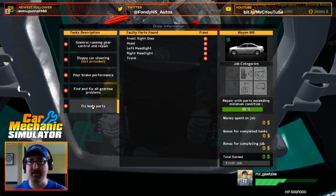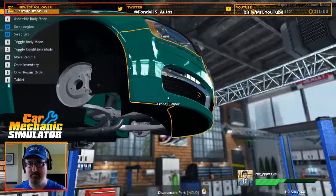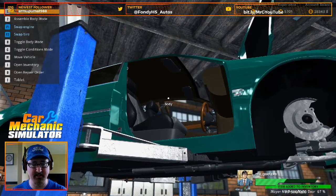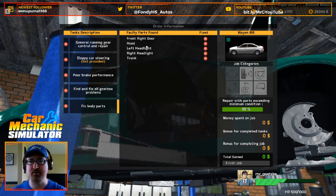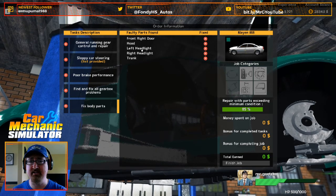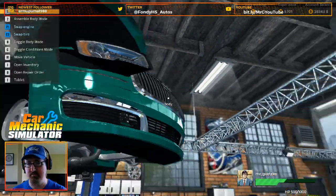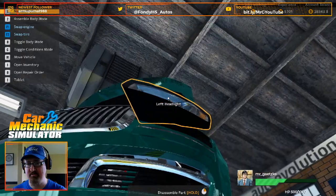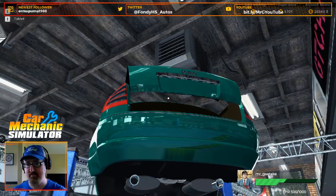And obviously we've got fixed body parts — we've got front right door. It's going to let me take that off — front right door, just like that, magically off. What else we got? The hood, left headlight, right light, and trunk. Headlight, hood, and of course our trunk.